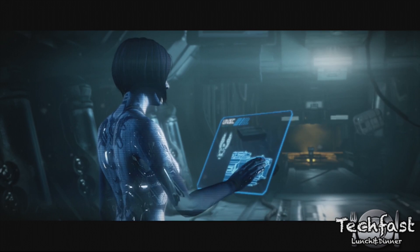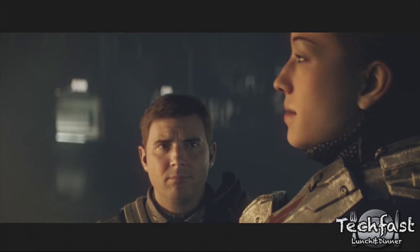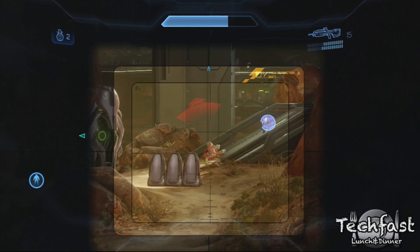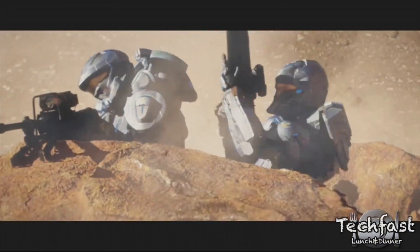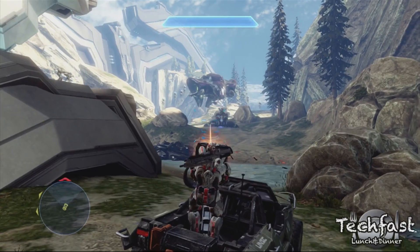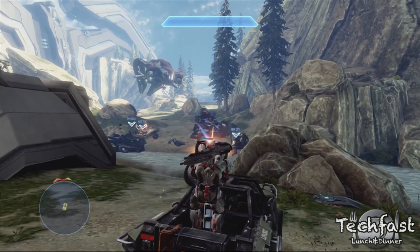One good thing worth mentioning is that this is by far one of the prettiest console-exclusive games to exist, and the best-looking Xbox 360 game to date. While the initial campaign is short, 343 does try to expand the experience through Spartan Ops, an online co-op system in which players assume their own identity outside of Master Chief and play through a series of light story missions detailing events after the main campaign, with more chapters releasing weekly since the game's launch. These missions add to the campaign length and are a great way for less competitive players to enjoy online play with others.